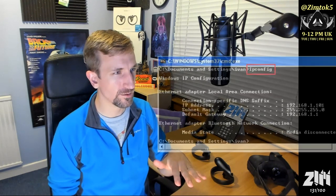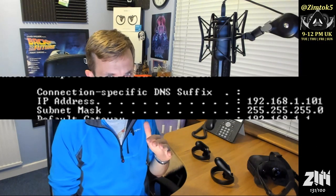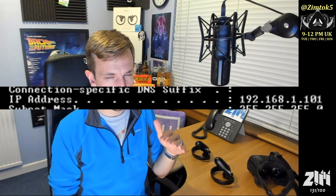First, go to ipconfig: run command prompt in Windows, go to ipconfig, and find your IPv4 address. Once that's done, you've got the internal address. Then go back to your router and say I want to forward my ports — port 25565, from start to finish. I want to forward any traffic that comes on those ports to the IPv4 address of your server.